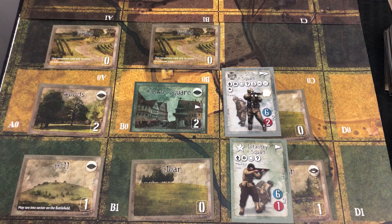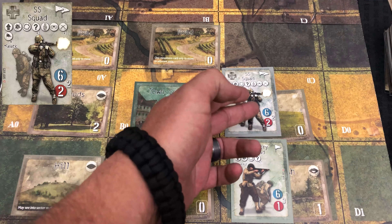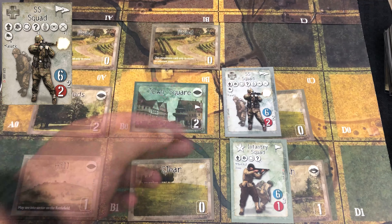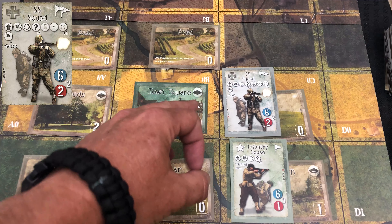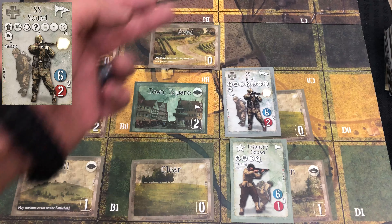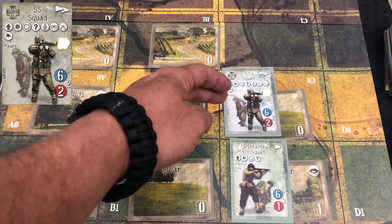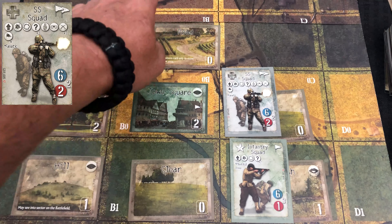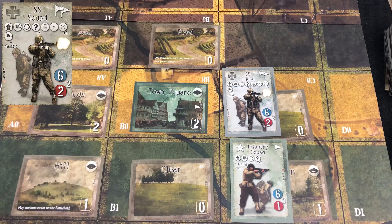Here we're going to take a look at units retreating. A unit is going to retreat if they have a combat action done against them and they lose. So let's say our SS squad here has been forced to retreat. When it comes to retreating, your retreating units for the most part always have to retreat back to your side — they're never going to retreat in the opposite direction.